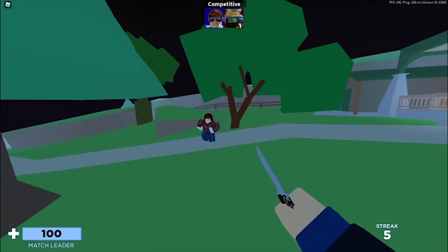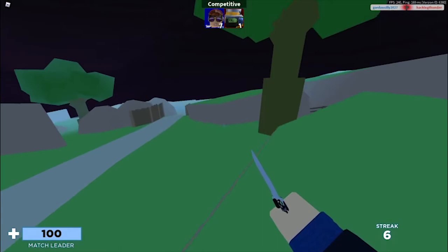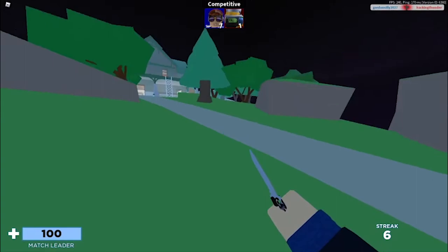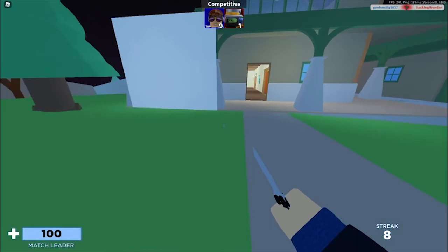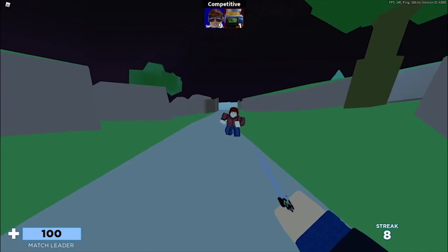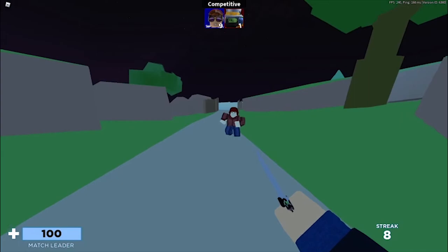So this is the first backstep — you need to flick your mouse like that. The second one would be like this one. The third one would be like this one — alright, the third one is this one. Yeah, this one is also a very hard one. This is the third one.